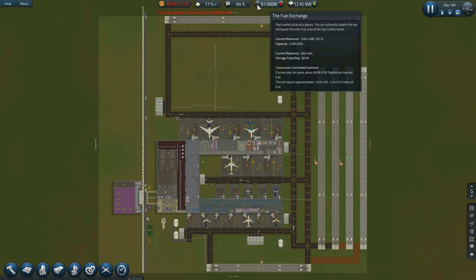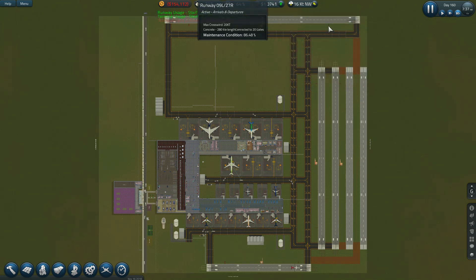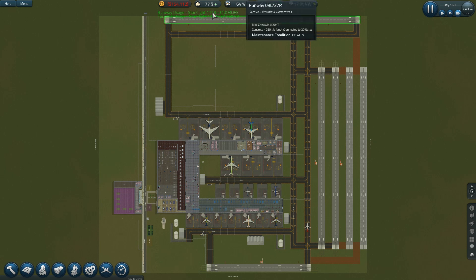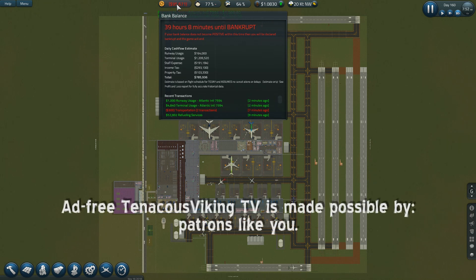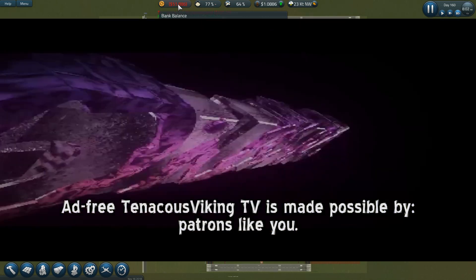What is this — the fuel exchange? I want to watch that real closely. 39 hours till bankrupt. We'll probably start there next time as my time is up for this episode. Thank you so much for watching. Welcome new subscribers — join me again for SimAirport, and remember: be kind.